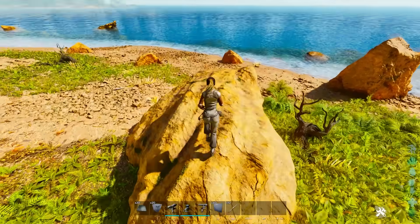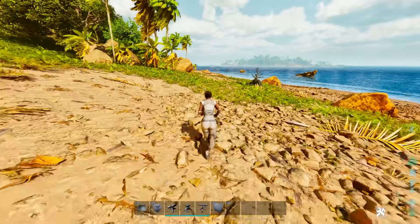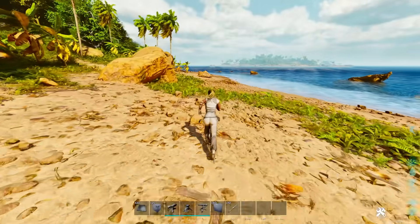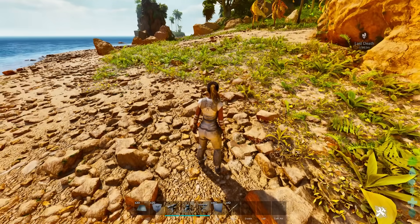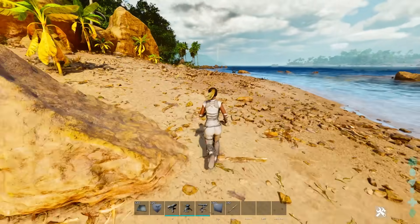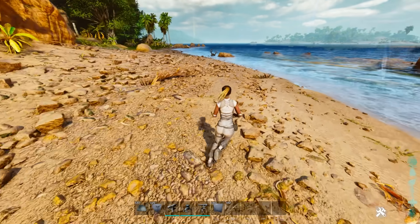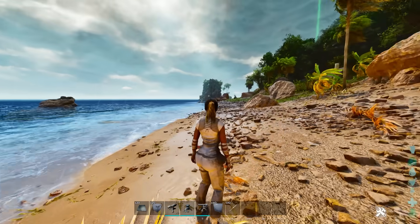A raptor would not be able to chase you down before — even a gallimimus or a giganotosaurus you could just outrun, turn around, shoot, outrun, turn around, shoot. They wanted to remove that concept so you'd actually fear creatures. You can still outrun some smaller creatures, but if you get chased by a raptor now, there's no way to outrun it — so you'll have a lot more reliance on tames instead of your own personal speed.